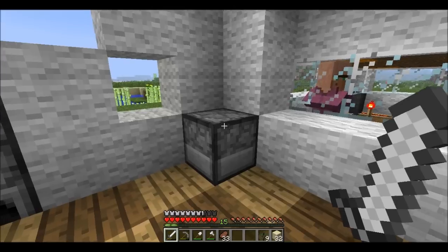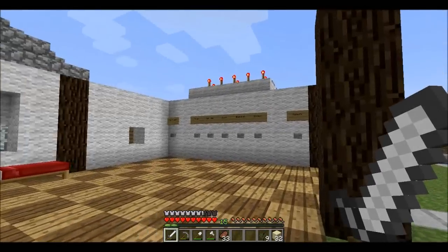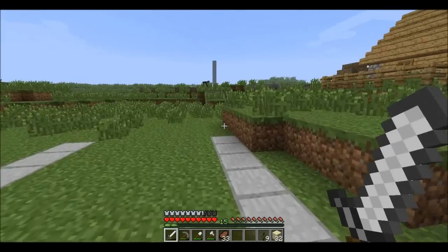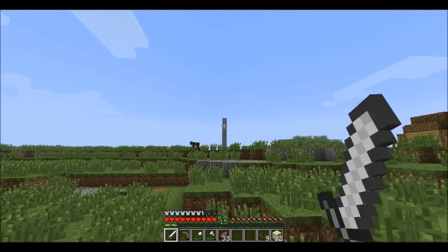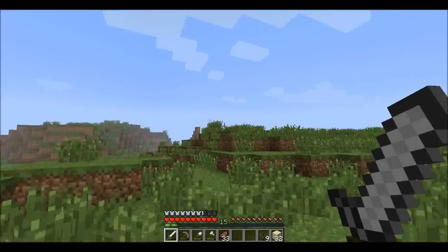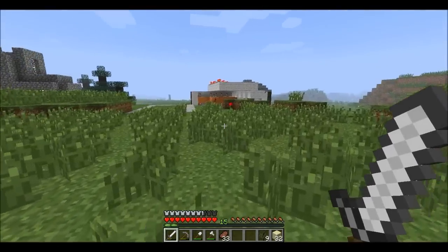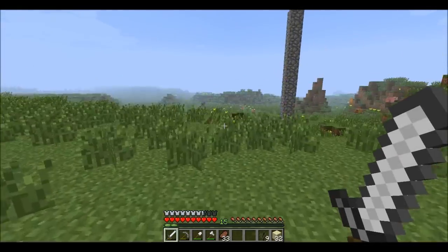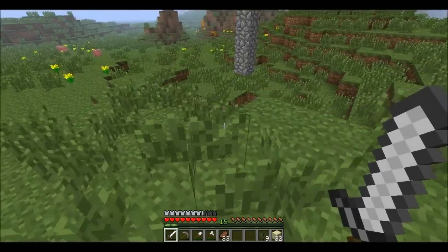Like I said, I played for quite a while last night and this is just about all that I got built. I did a lot of caving. I managed to find a skeleton spawner over there, and I believe that one's a zombie spawner. What I'm going to do is probably build my library right around here somewhere, and my enchanting room somewhere right around here.